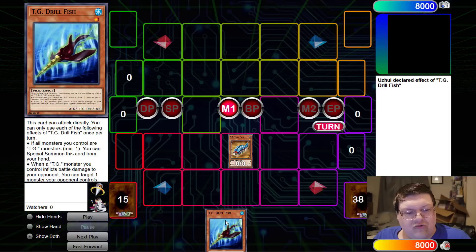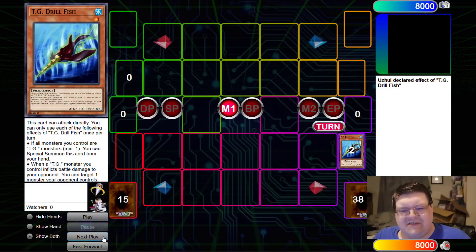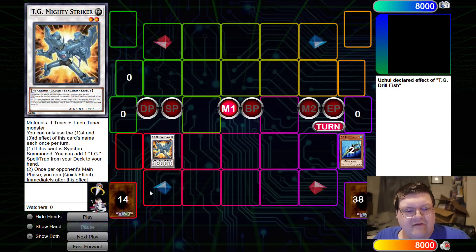Now we're going to go ahead and deploy Drill Fish. If all monsters you control are TG — minimum one — go ahead and drop this from my hand. So we've got the TG established. We'll go ahead and get rid of them, single roll away — and we're going to go ahead and make the Mighty Striker here.